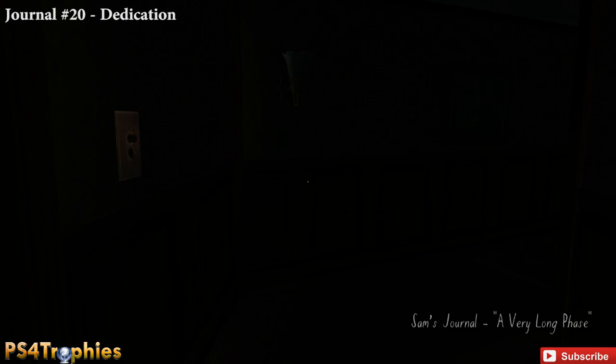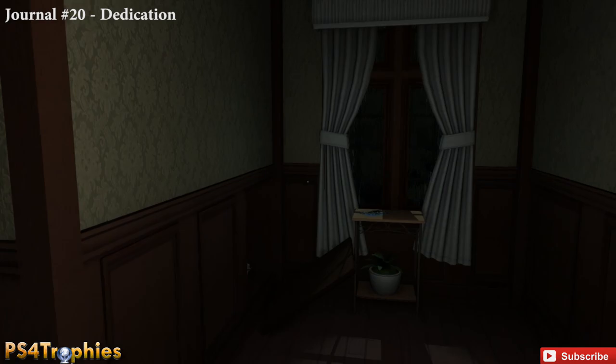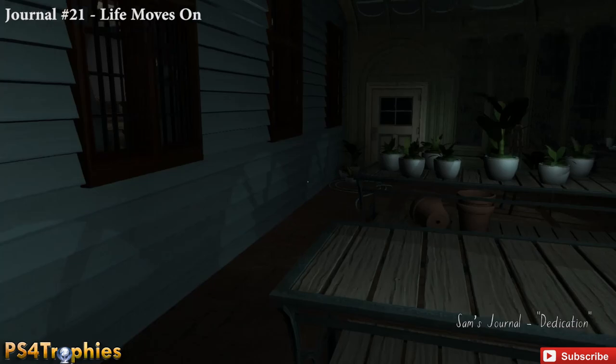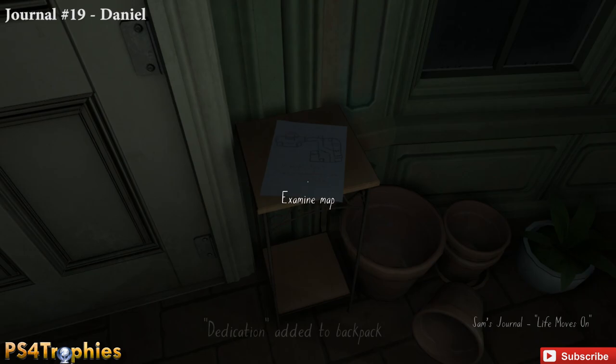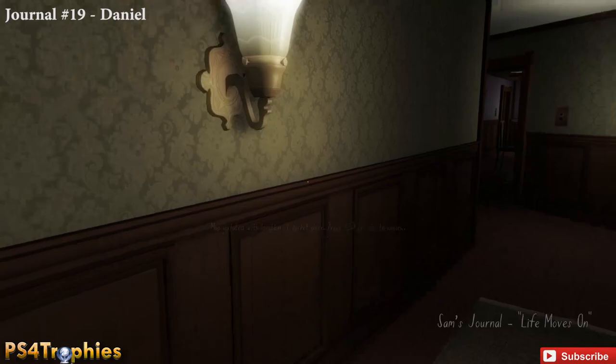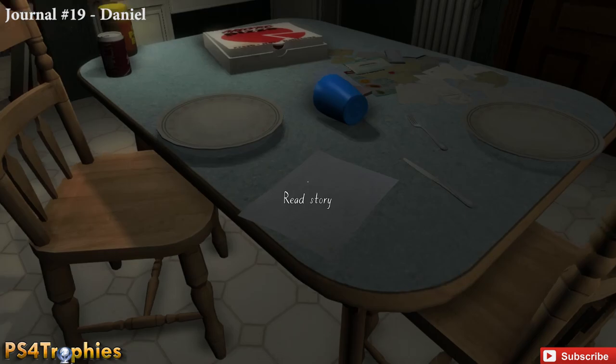Leave the dining room and open the door — the kitchen is right in front of us, but we won't go in just yet. Turn on the light and at the very end of this hall there's a false panel that's already been removed — read that crumpled note. Then head through the laundry room and behind the door at the very end is a map, journal number 21.